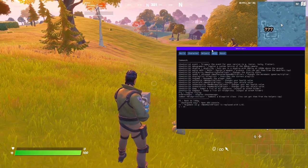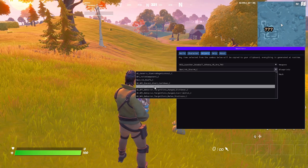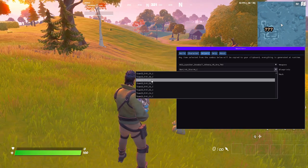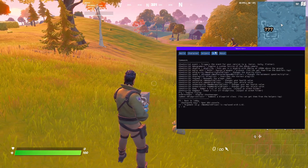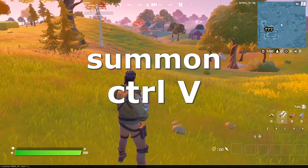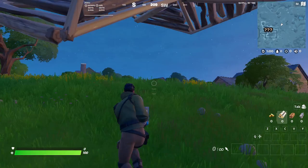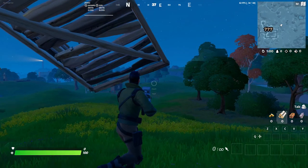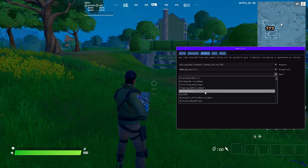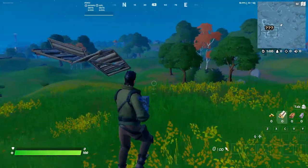You can also add blueprints to the game, which are basically structures. Scroll down — I found that the stairs ones work best. Copy the stair entry to your clipboard, then press tilde, type 'summon,' paste in the blueprint name, and it'll appear near you. It's a bit of a weird stair but it works, and you can spawn any of the structures from that list. Finally, you can spawn meshes too, but it's very glitchy so try that on your own — I don't want my game to crash.